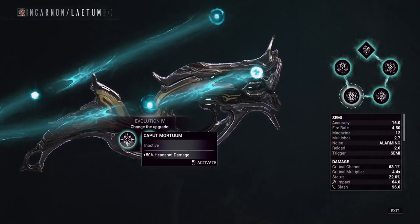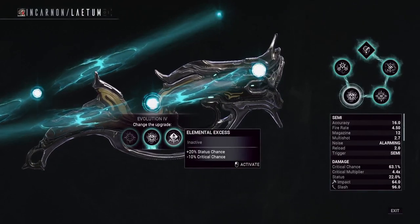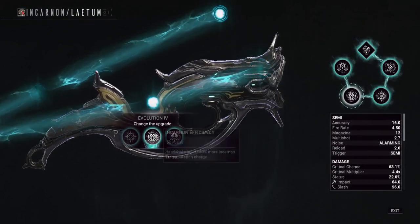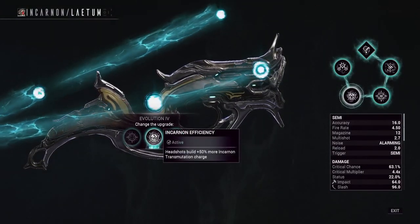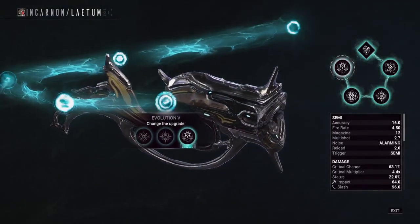Next choice: headshot damage, headshots building Incarnon faster, or plus status chance minus crit chance. I'd say headshots building Incarnon quicker is basically the best here, because you're not going to be using this thing in headshot mode for very long.